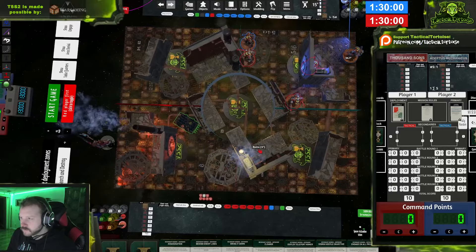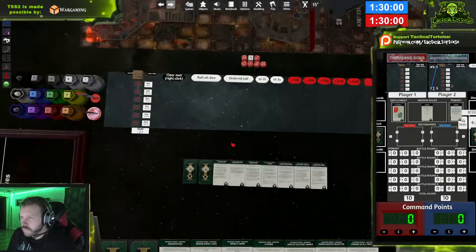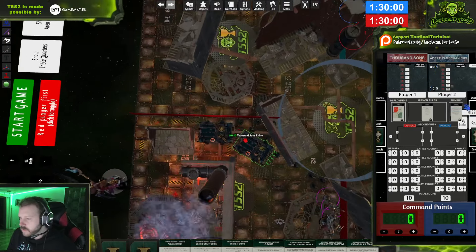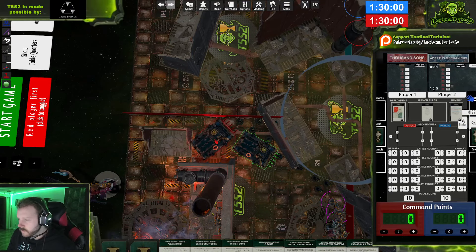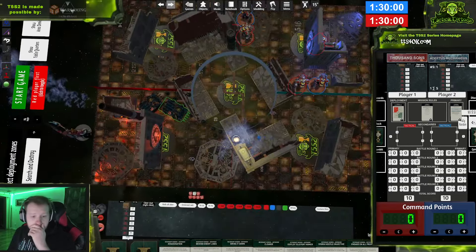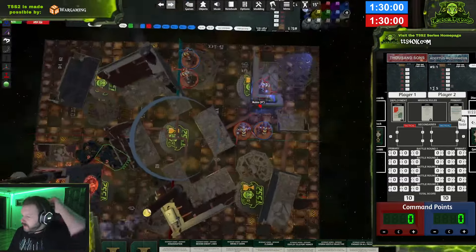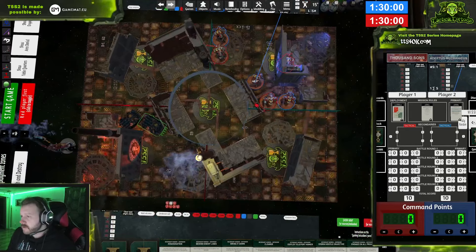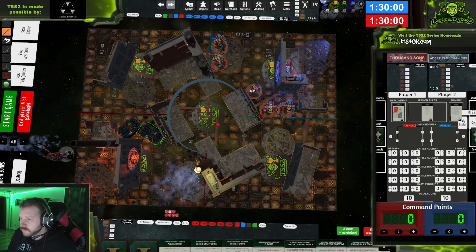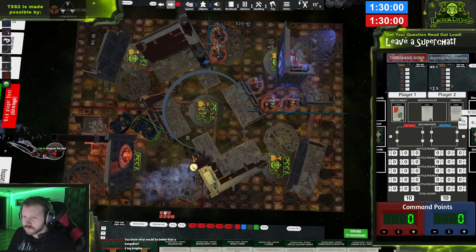My second and third Warglaives go here — one more Glaive, two, three, four. I'll put my less exciting Rhino over here. That seems fine. Now you can place Magnus — Magnus will wait until the last possible moment before his dastardly plans are revealed.